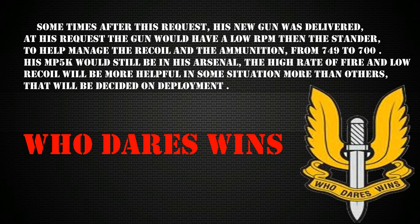Sometime after his request, the new gun was delivered. At his request, the gun would have a lower RPM than the standard — to manage recoil — and the ammunition makes sense, going from 749 to 700. His MP5K would still be in his arsenal; the high rate of fire and low recoil will be more helpful in some situations than others, decided on deployment. Who dares wins — and we see the SAS logo, the flying dagger, in the lower right corner.